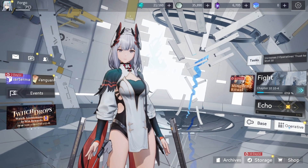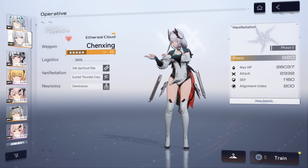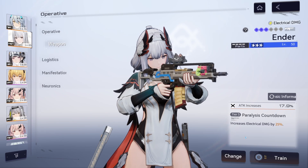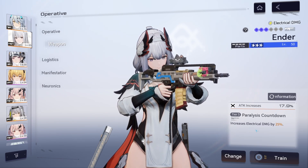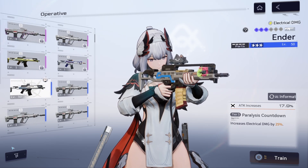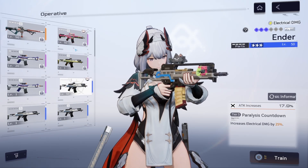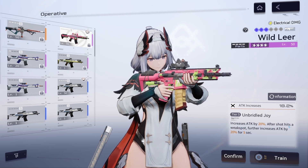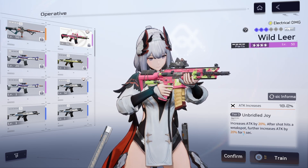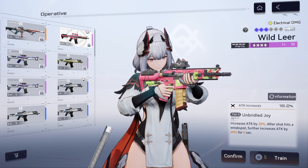Before we get into it, let's talk about the weapons and the differences between them. The three star weapon gives a solid electrical damage boost of 25 percent. The four star weapon gives increased attack by 20 percent, and after a shot hits a weak spot, further increases attack by 20 percent for five seconds — giving a total of 40 percent extra attack.